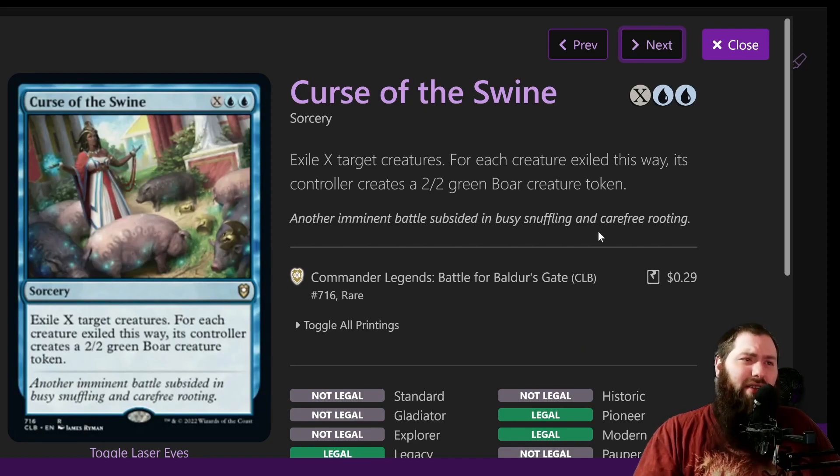Farewell — actually Fling — no, it's Feed the Swine. Another removal spell — this is actually pretty solid targeted removal. Exile X target creatures; for each creature, they get a 2/2 Boar. X is going to be however big you want it to be, and you'll fairly consistently have enough mana to exile every single creature you don't want on the board. It's an exile, not a destroy — it's pretty insane, definitely worth the spot, and it's only 29 cents.